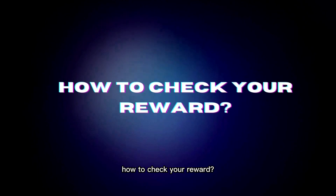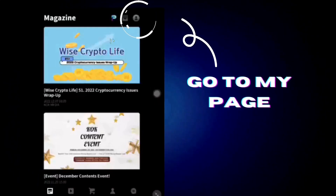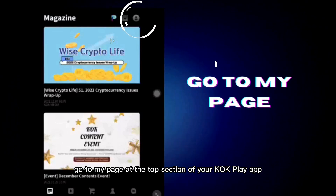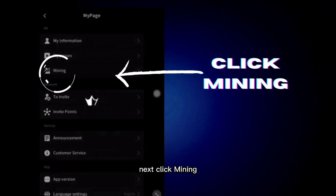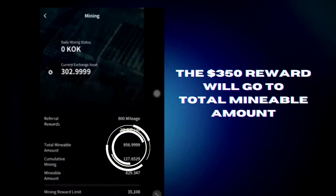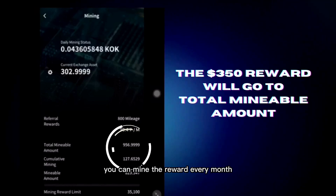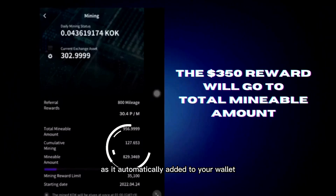How to check your reward? Go to My Page at the top section of your KOK Play app. Next, click Mining. At this section, you can see that the $350 went to your total mineable amount. You can mine the reward every month as it is automatically added to your wallet.